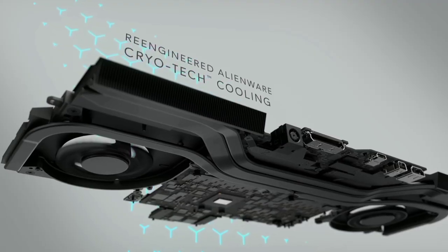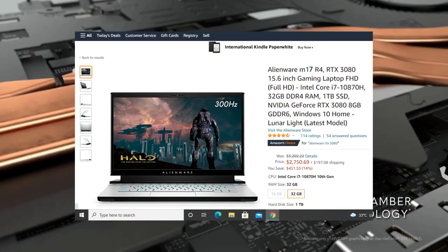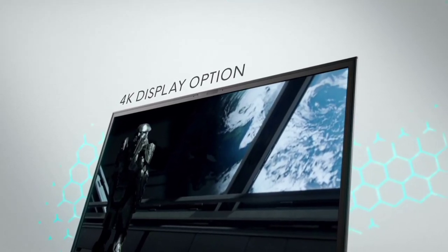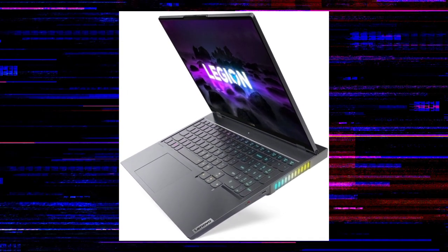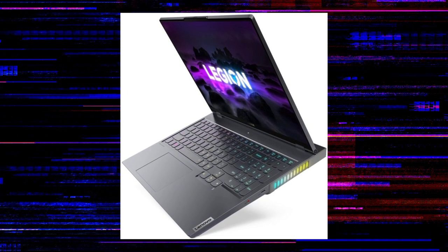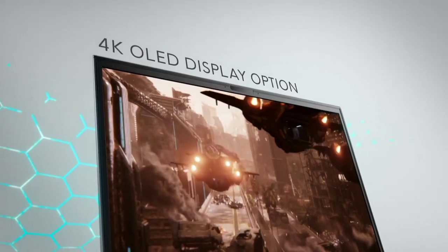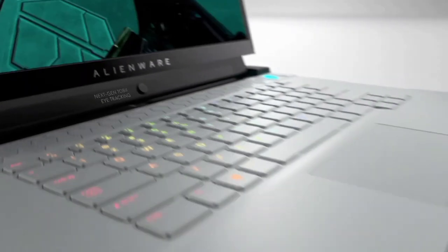For RTX 3080, you are now outside of reasonable prices. You can either buy the Alienware M17 R4 for $5,500 with the best 165W TGP, or the Lenovo Legion 7 for $2,500. Overall, the Alienware M15 and M17 are the most powerful laptop options for game developers using UE5, and Alienware is one of the most hardcore brands for game development.